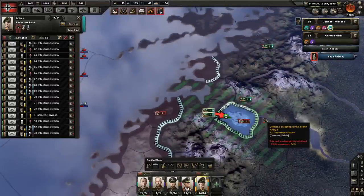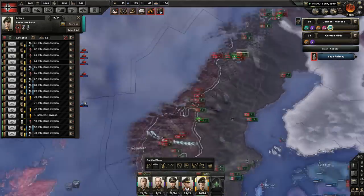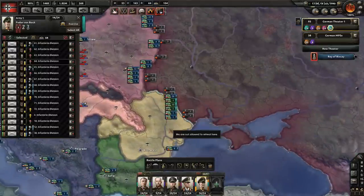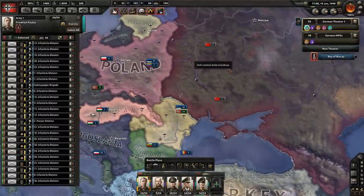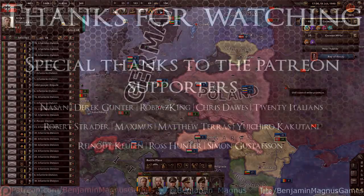On a small sense the AI does well — you can give it small specific orders. But let's end the video here. If you've enjoyed this, please drop a like, leave comments below. If you're interested in more Benjamin Magnus Plays Hearts of Iron 4, subscribe to the channel and I'll see you next time.